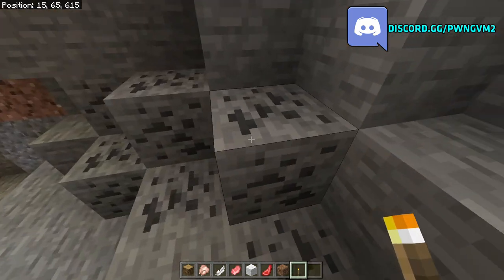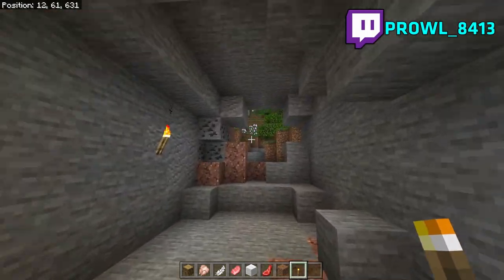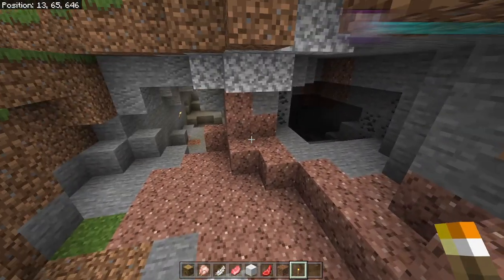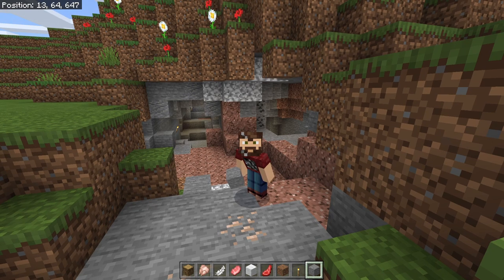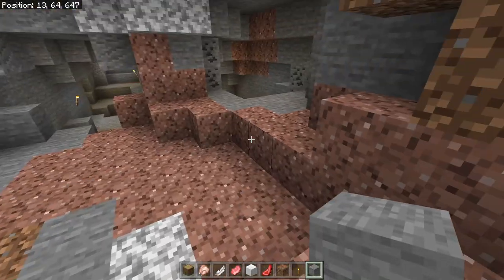We have coal here — make sure you get yourself a stone pickaxe and mine out some of this coal that you find early on so you can make torches. Also make sure you have a nice good wood supply so you can make torches as well. Once you find the right cave, there are a few things you're going to want to do. First, know that no cave is going to be perfect — you'll probably have to mold it to fit your needs.